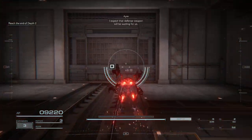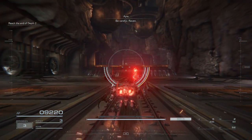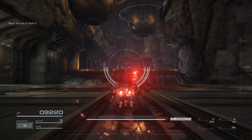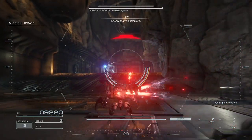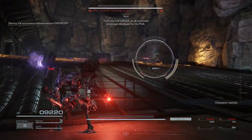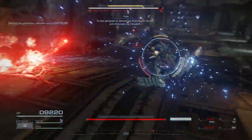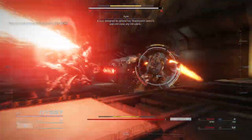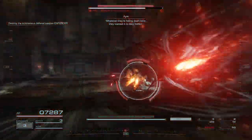I expect that defense weapon will be waiting for us. Be careful, Raven. Enemy analysis complete. That's the Enforcer — an AI-controlled prototype developed by the PCA. It is designed to defend key block prisoners and eliminate intruders. Whatever they want done here, they want you to stay hidden.